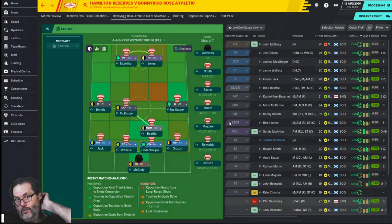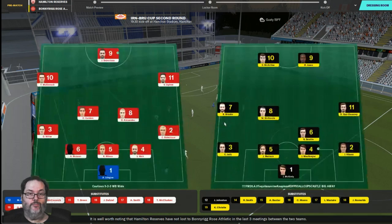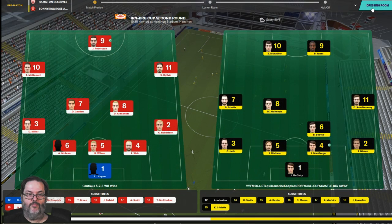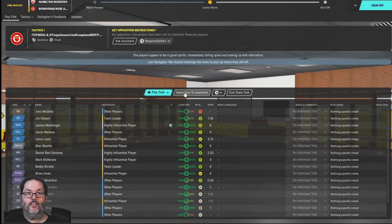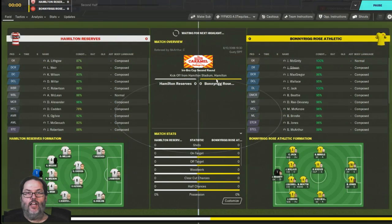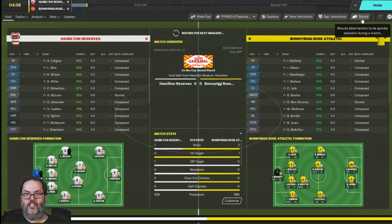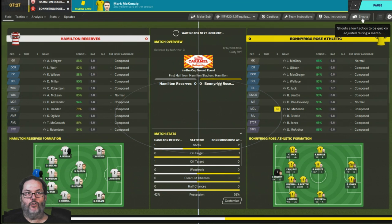McArthur needs to get some match sharpness, and McGinney's been an unhappy camper since he's not been playing. That's how it goes. Let's challenge the team. You can min-max your team talks a little bit — I don't do that all the time. Let's get creative.